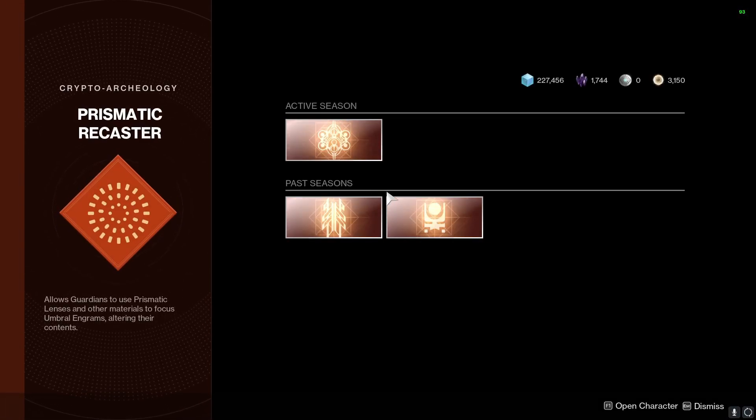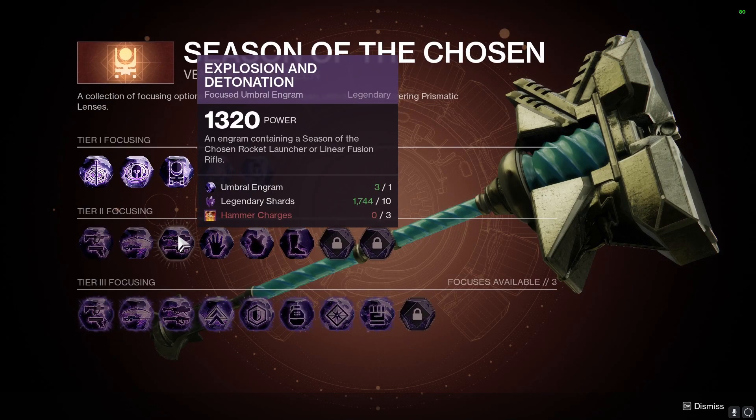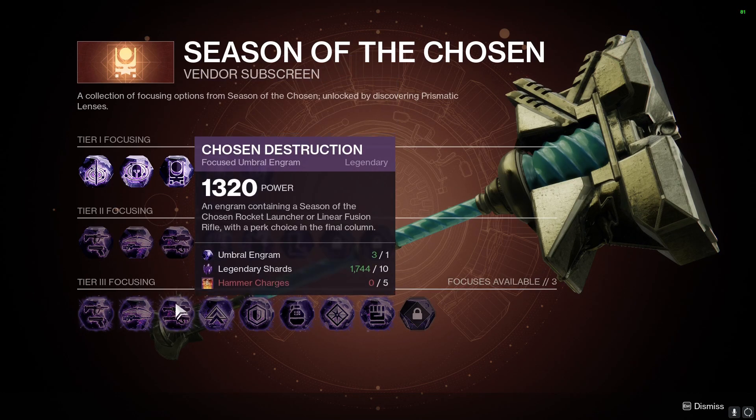Starting off with the season it released, Season of the Chosen, there are two main engrams to use for farming this if you own Season of the Chosen: Explosion and Detonation in the Tier 2 focusing, and Chosen Destruction in the Tier 3.